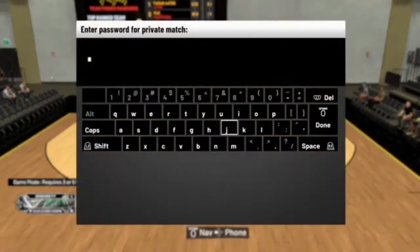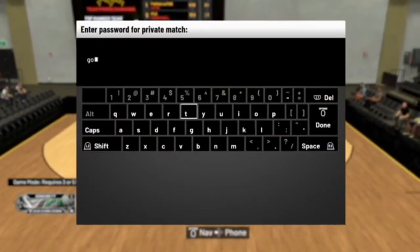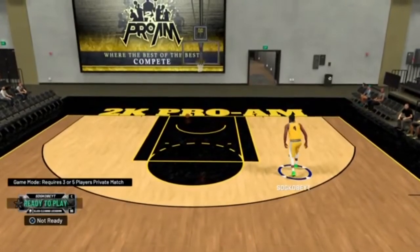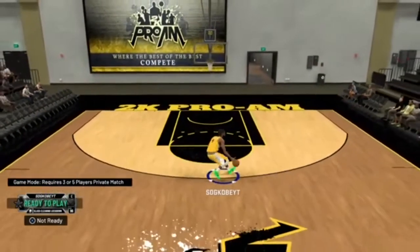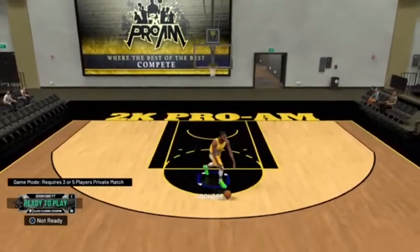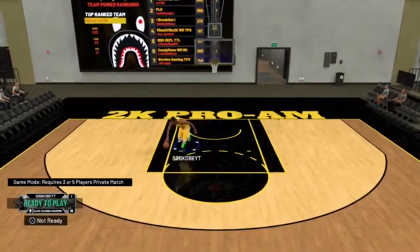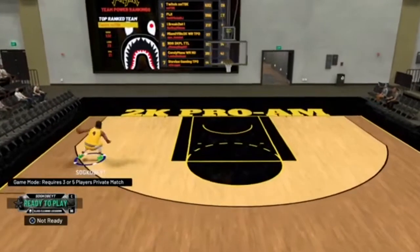Hit the options button on PlayStation or the pad button on Xbox, and create a private game password. This is a private game password so you and the other team can have a private match together without anyone getting in. As you can see, you make a password — I put that password right there on screen as an example. Your other 3 would enter that same password, everyone readies up, and you all load into a 3v3 private pro-am game together.